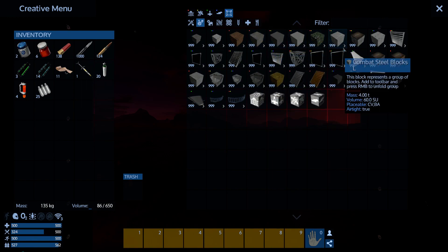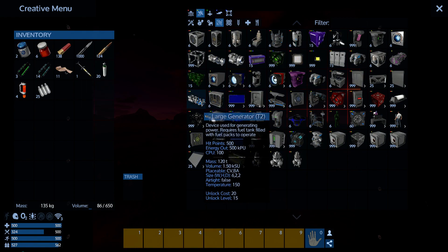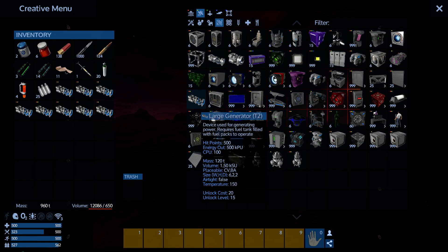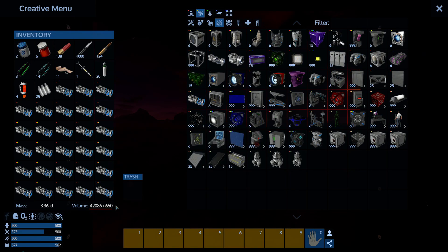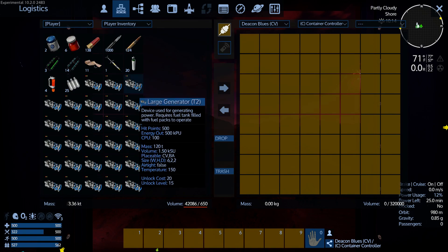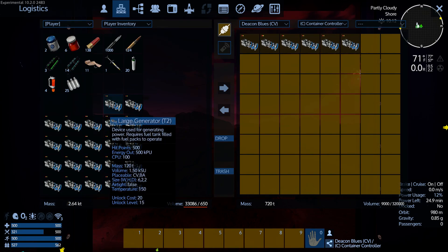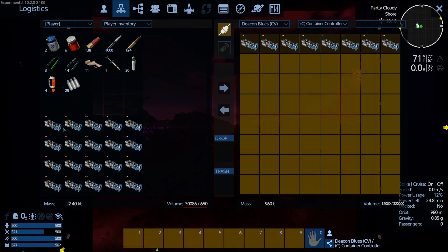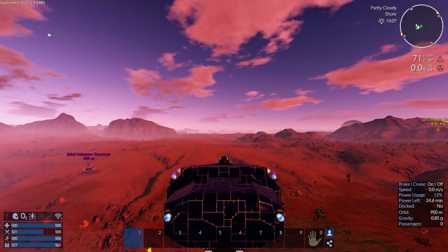The concrete blocks are 1.1 ton each, so these guys actually weigh more than the concrete blocks. This guy weighs 120 tons each. So I've got 3.36 kilotons in my inventory right now. We're at 1.8 kilotons and we are not dropping.